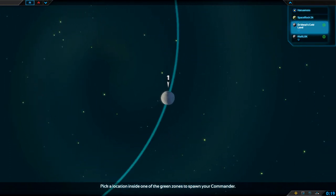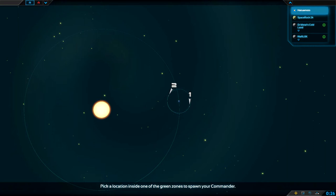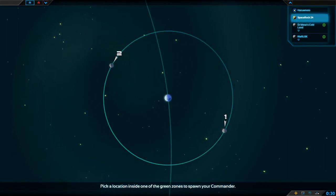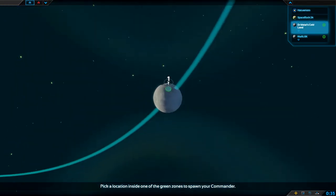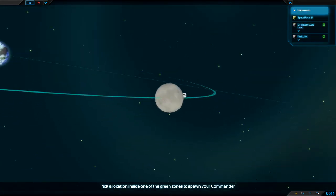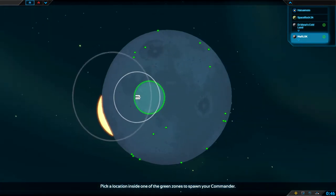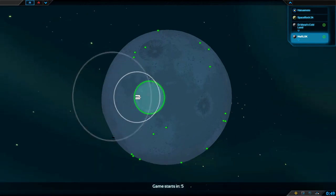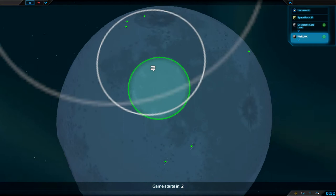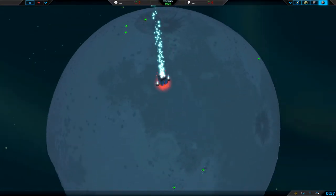We need to select a moon in this case. So we have this orbital system, and this one planet has two moons. I'm guessing the enemy is going to spawn on the other moon. This one has a lot of resources, and the other one has a lot of resources as well. I'm just going to spawn on this one. There we go — we launch. Big explosion. Cool.